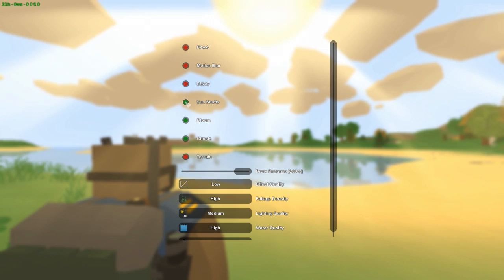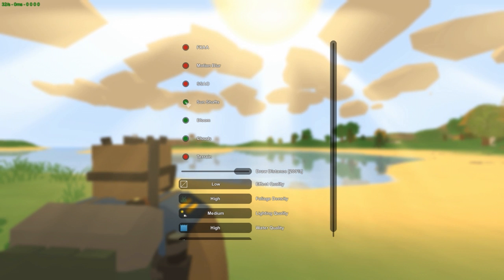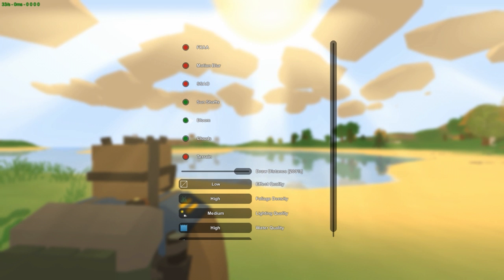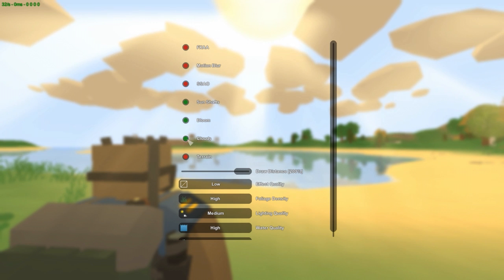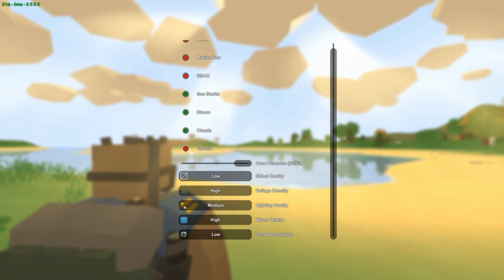Sun shafts make your game look beautiful — turn them on because they don't drop frames much at all. Next, bloom — use it because the sky changes a bit and I don't get lower frames, so that's really good. Clouds — of course you want them, and they don't drop your frames at all.